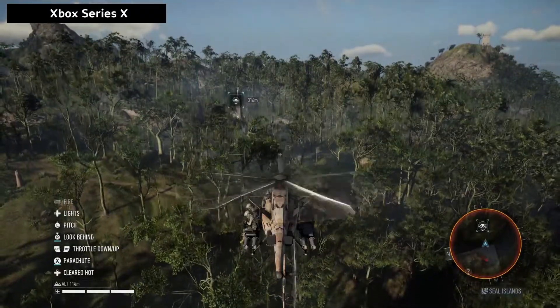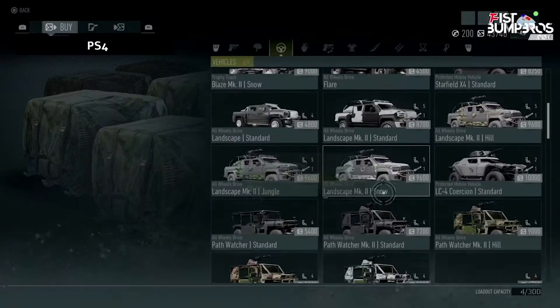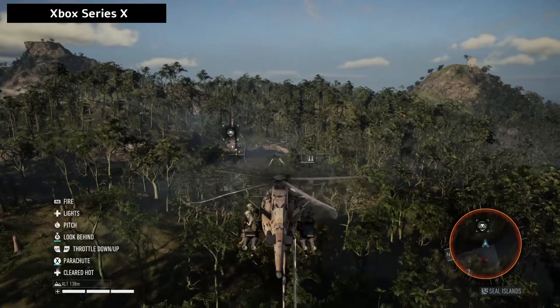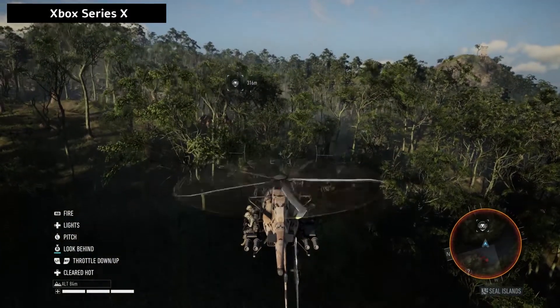And yes, the developers did make some changes, but my technique still works. You still need to buy the Overseer rocket helicopter with auto lock-on and still use the same technique, which is taking cover, coming out of hiding, firing and ducking fast behind a tree line or mountain ridge.